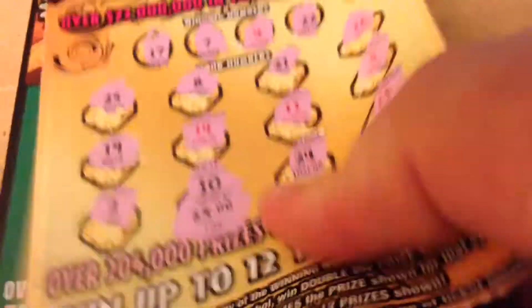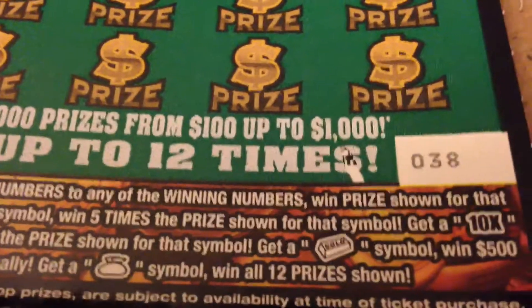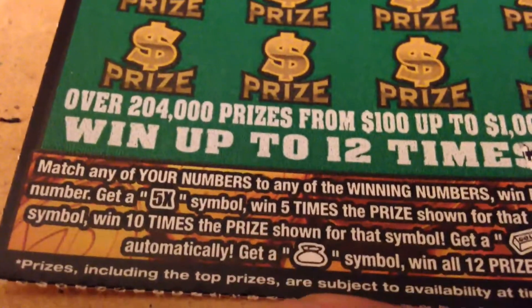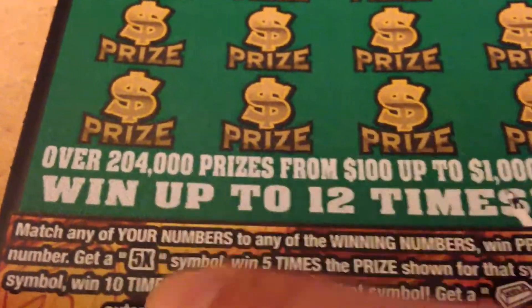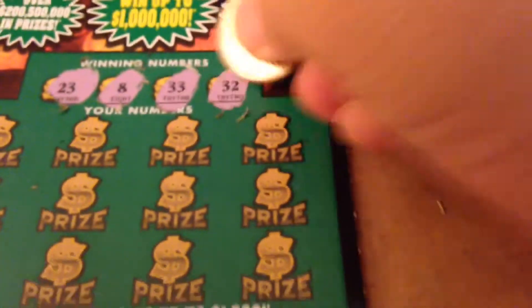Next I got a $5 Gold Rush Classic. This is a million dollar top prize on it. This is ticket 38. On this one, you match your numbers, you get a 10 times. The gold bar will get you $500, or you can get the money back for a win all. You can also get the five times symbol. Let's see what this lucky coin brings us — let's see if it continues to be lucky for us.